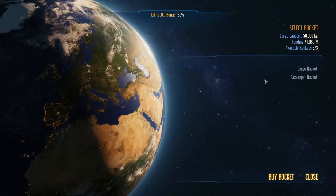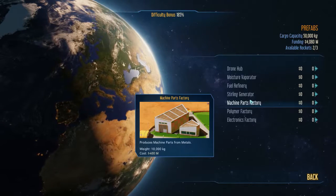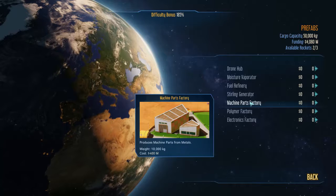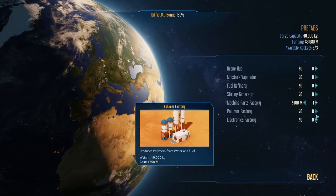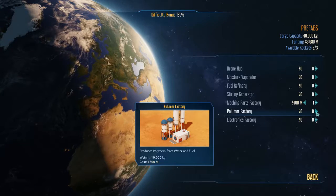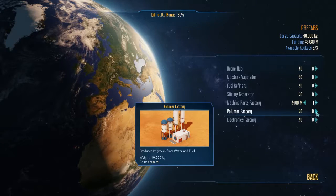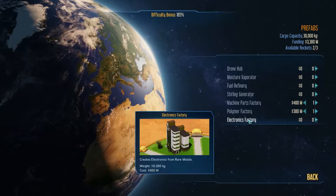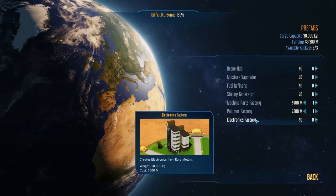Let's get a resupply rocket. You will produce machine parts from metal — yes please. I also wouldn't mind a polymer factory, which will use water and fuel to create polymers. I'm not going to bring an electronics factory because that needs rare metals and I've not got a source of those yet.